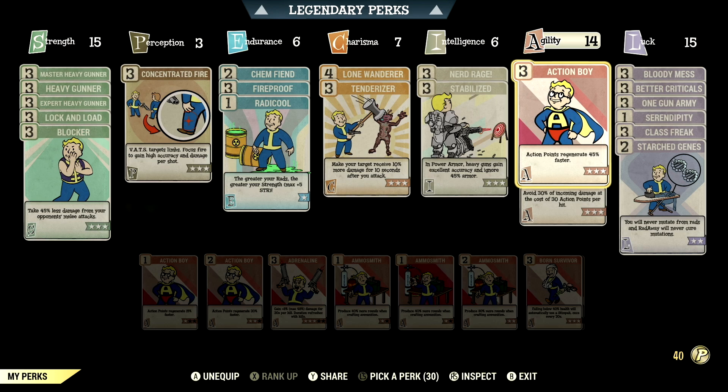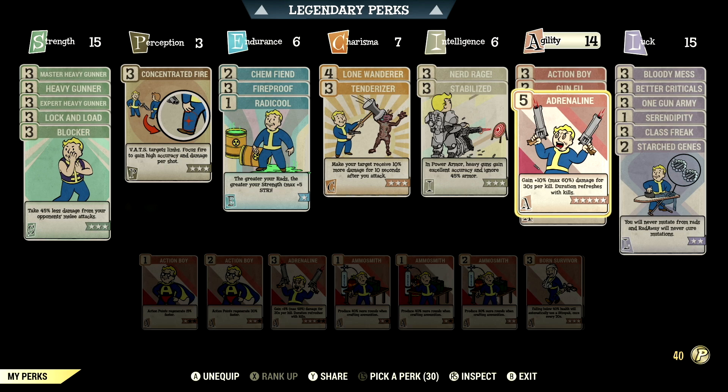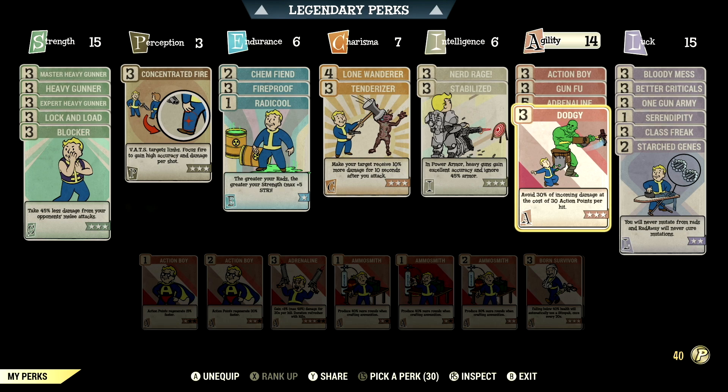Over in Agility we have 14, so we can have Action Boy maxed out — action points regenerate 45% faster. We have Gunfu maxed out — VATS swaps targets on kill with 10%, then 20%, then 30% damage to your next 3 targets. We have Adrenaline maxed out — gain up to plus 60% damage for 30 seconds per kill, and that duration refreshes with kills. We have Dodgy maxed out — avoid 30% of incoming damage at the cost of 30 action points per hit.